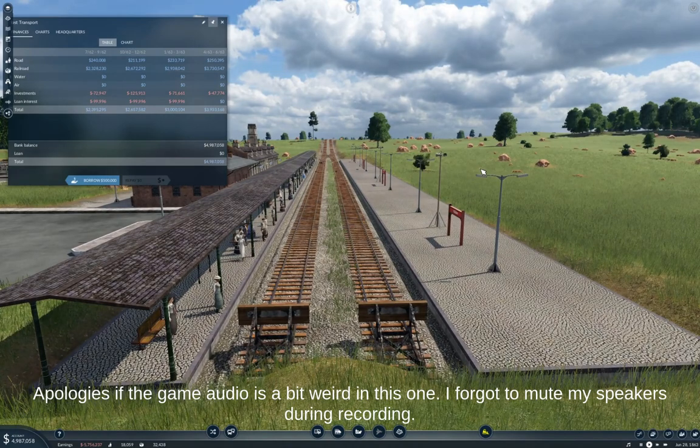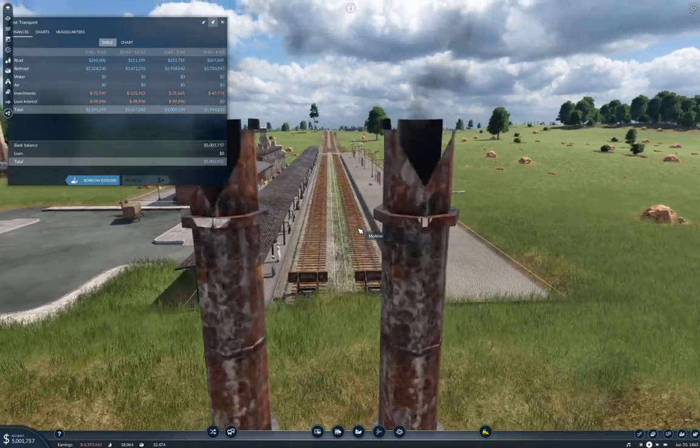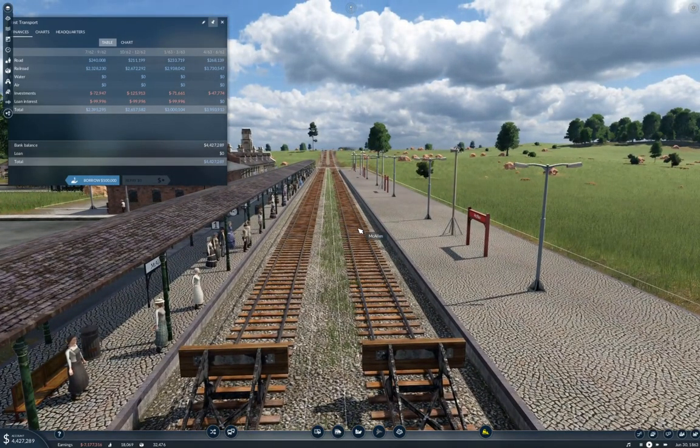Hello everyone, this is going to be part nine of Transport Fever 2 Megalomania. We're sitting here looking at the station in McAllen, and there should be a train appearing over the hill. There it comes. This time around, I can't remember what I thought I would be doing — it's been a few days since I filmed the last part — but I think what I'm going to do is continue expanding the passenger network, because that will ultimately give the best value for the passenger system.